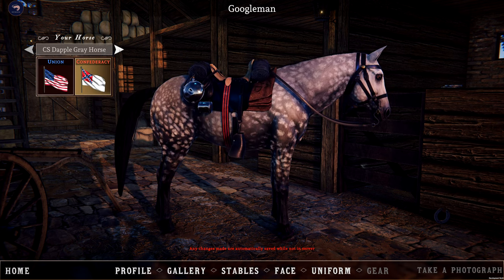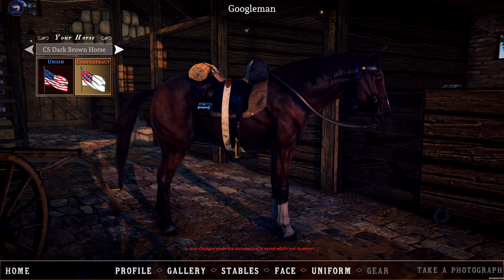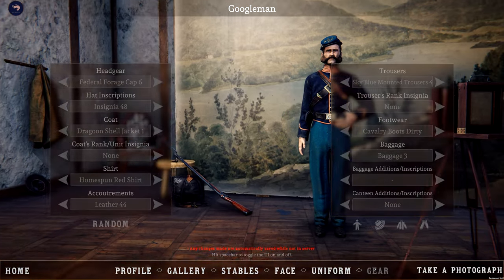The 16 horses are divided equally among the two teams, giving players a diverse selection to choose from. They can select their preferred horse to take into battle. We have also introduced a new Cavalry tab to the Troop Selection menu.